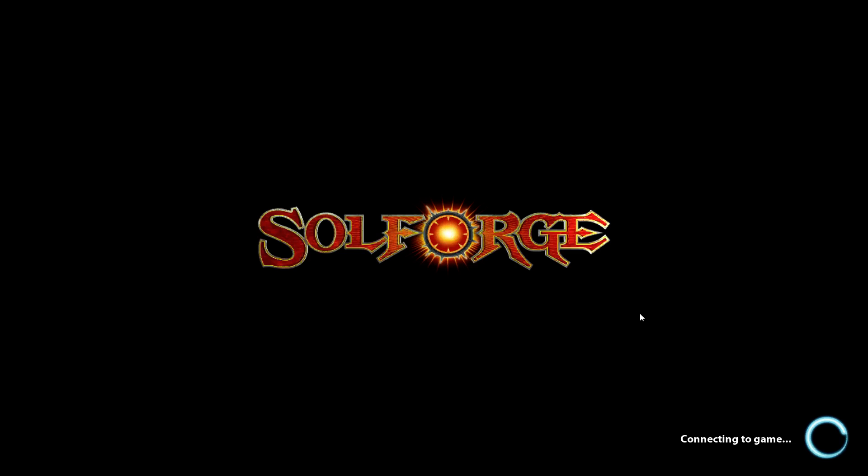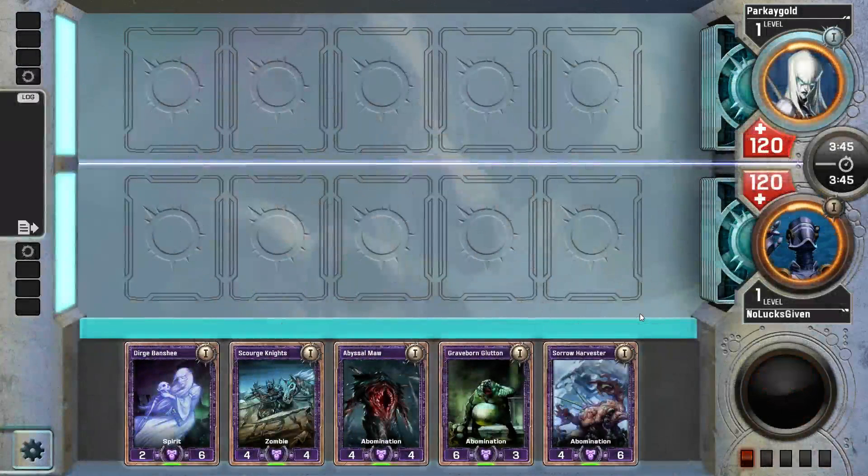I can't pretend that wasn't ridiculous. That was pretty silly to be able to get three Dr. Frankenbaums in a row right there. I think we actually might want Glow Stride Stag just to gain life while dealing damage and tempo them out at the end game. We've got an A-bomb to drop on our opponents, Dr. Frankenbaum, Graveborn Gluttons — we're gonna go heavy on the abomination theme and see how that works out.